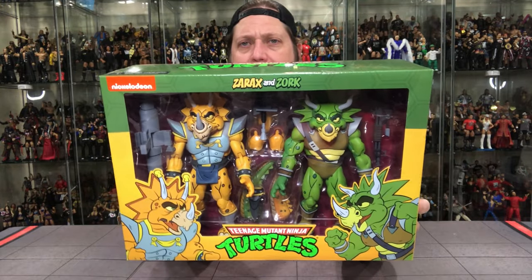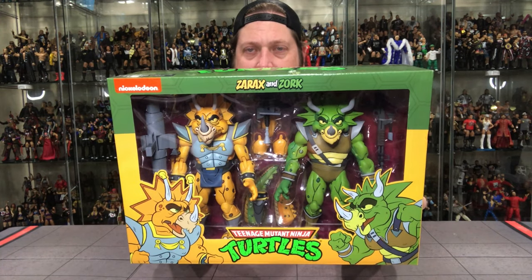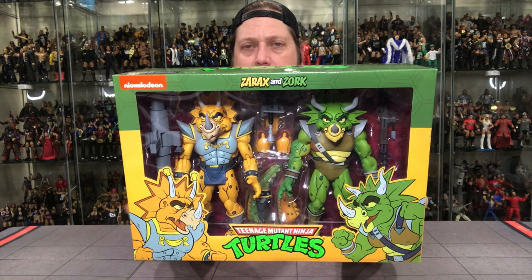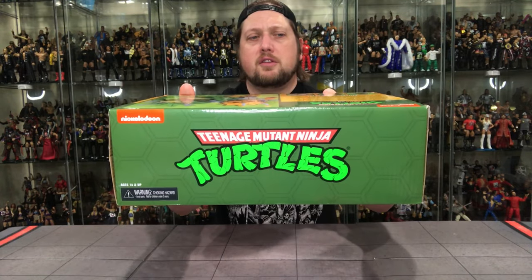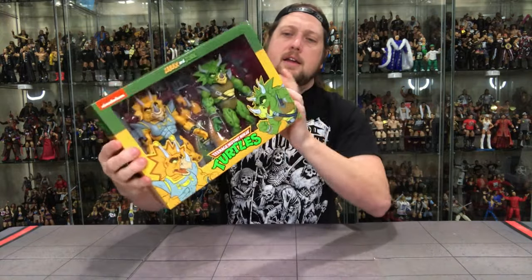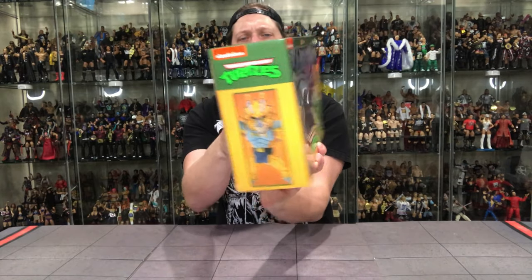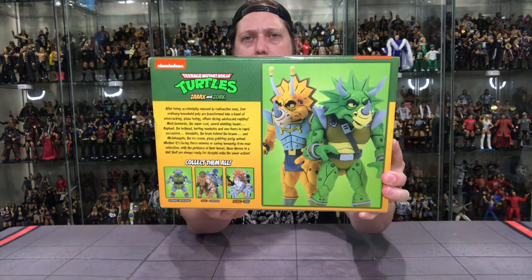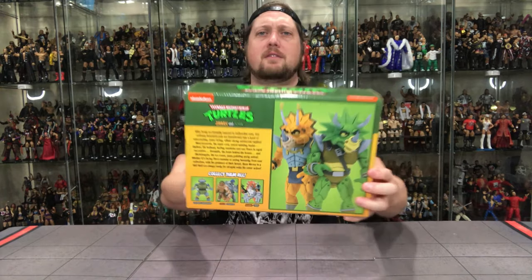Love the packaging on here. The green and yellow really go good, and then the characters in this one are green and yellow, so they really fit the packaging. Got the name up top, the Turtles logo down below, two glamour shots on the side, Nickelodeon logo at the top, and then Nickelodeon logo and the Turtles logo there. A little bit of legal fun on the bottom with the UPC, and then glamour shots of each one on each side. Traditional, like all the other turtle sets. And then the back has the big glamour shot, and some of the guys we've gotten in previous series down below, including Metalhead as a single released figure.